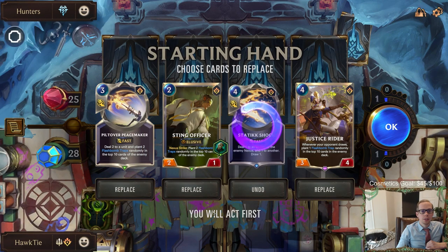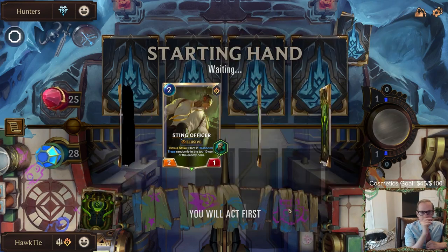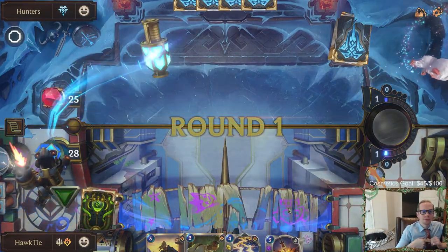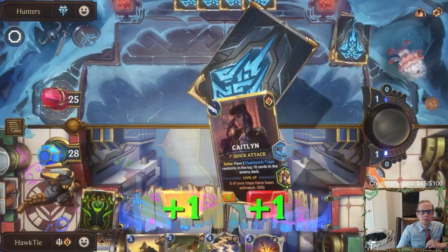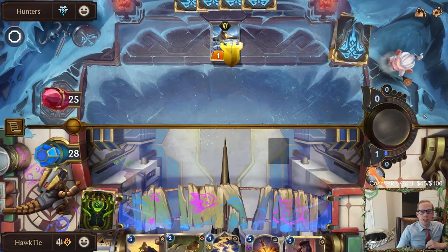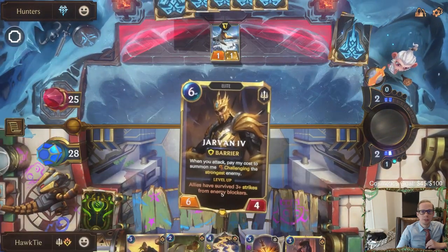Got Caitlin! We can go Sting Officer into Caitlin, and then Cataclysm on Caitlin the next round. I like it.